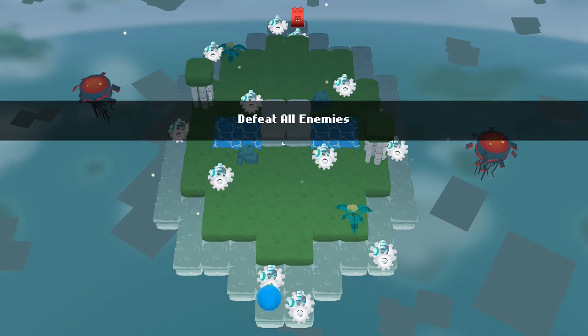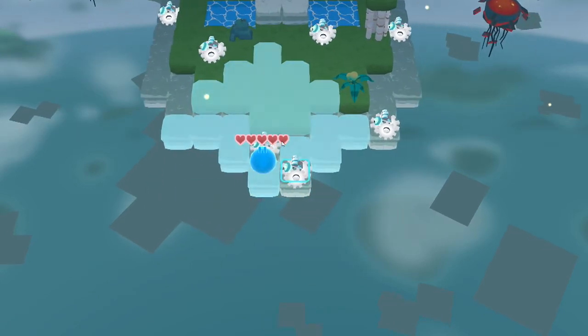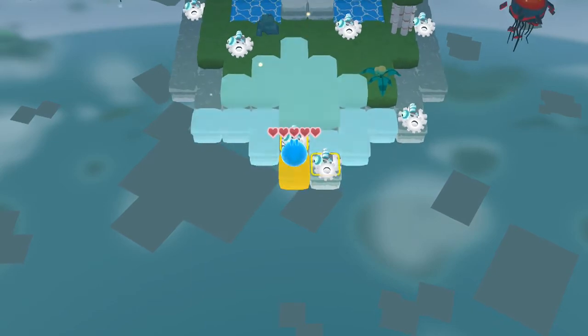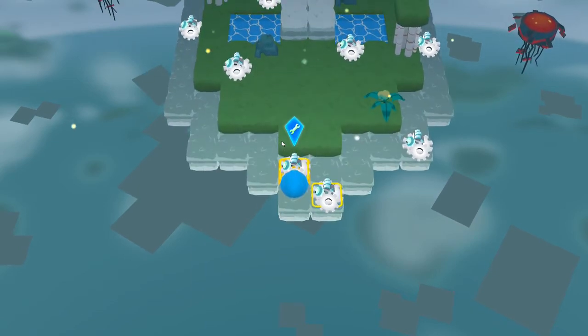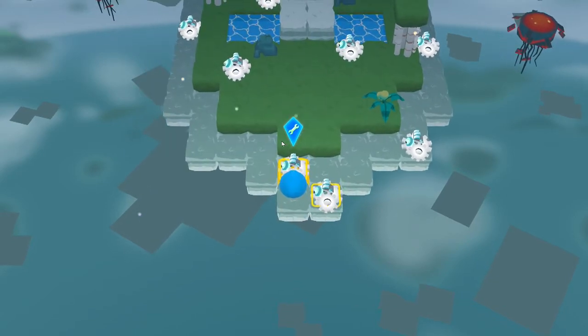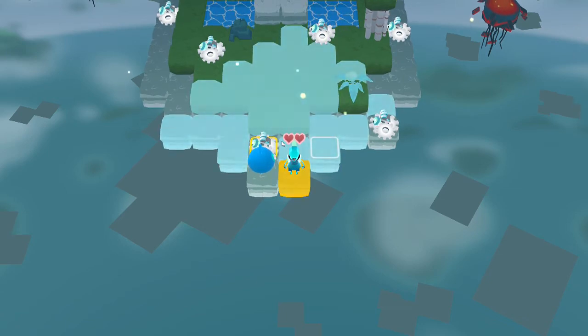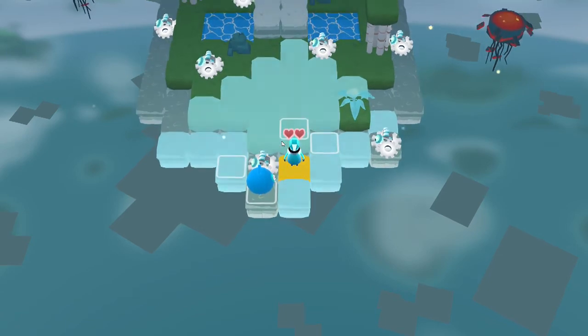This level doesn't have a whole lot of units. Both sides start with this guy called the Core. The Core can do two things: it can attack and it can build. You'll see all these scrap piles lying around, and whenever the Core gets close to one of them, they get a little wrench icon, and that lets them build a unit.